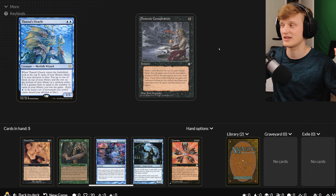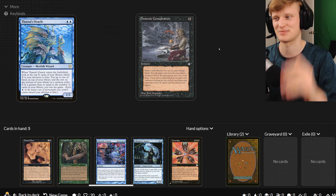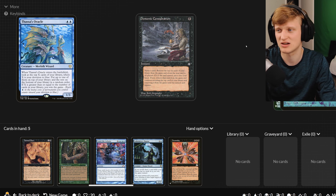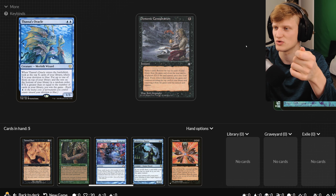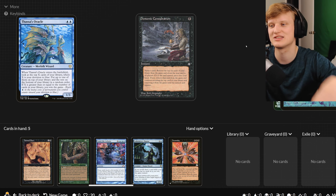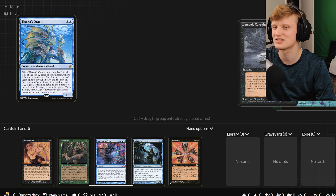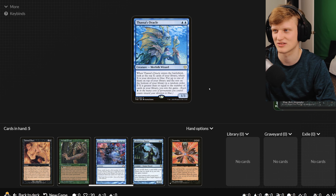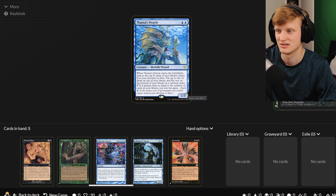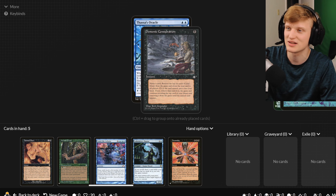Demonic Consultation. Name a card — any card. Maybe you just name a card that's not even in your deck. This deck has no basic plains, so I just say 'name basic plains.' Remove the top six cards of your library, remove them from the game, and reveal the next card to all players. If it is the named card, put it into your hand. If not — which it's not going to be — remove that card from the game and continue revealing the top card of your library and removing it until the named card appears. Basically, you draw out your entire deck. Then you go and play Thassa's Oracle, and your devotion to blue is two and your library has zero — so you win the game because two is greater than zero.